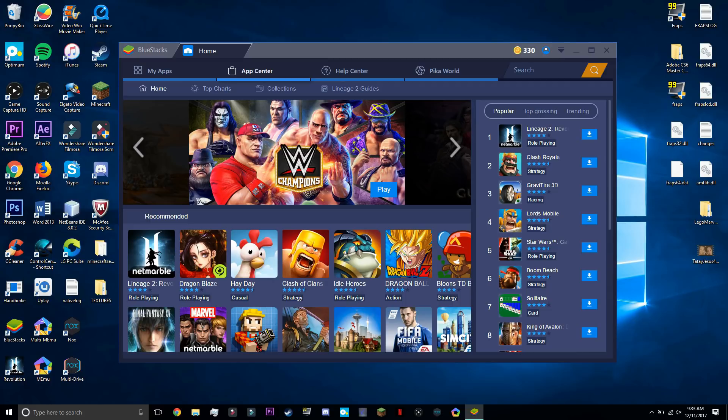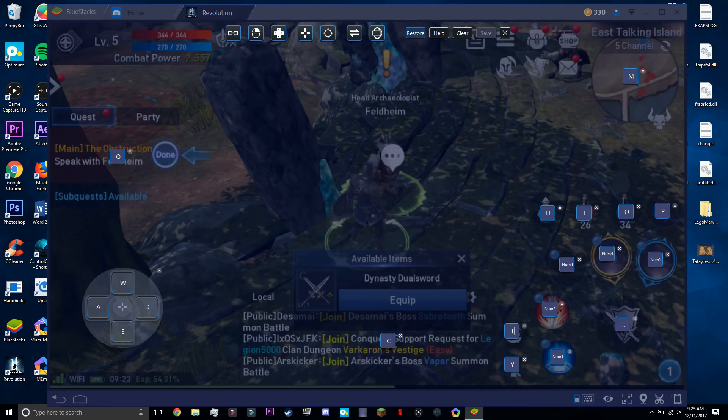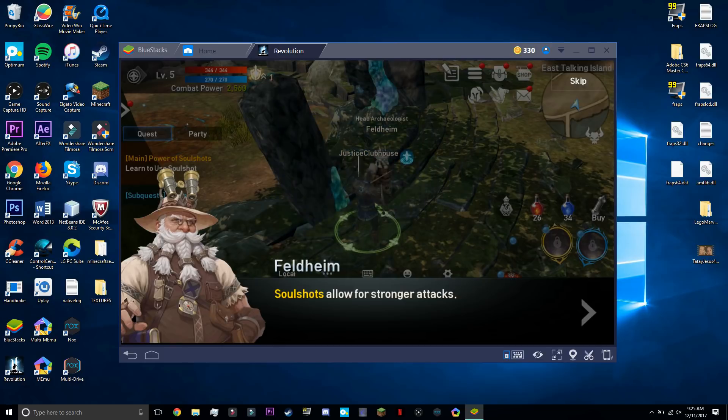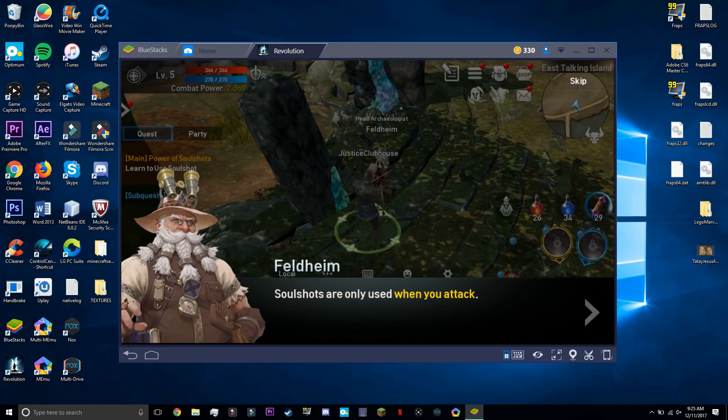Moving into the gameplay on Bluestacks — the key mapping is easy. Once you hit the key map button at the bottom, it actually has everything laid out for you: your WASD movement, your main moves, all the special stuff. You just replace keys if you want to customize, or leave it at default. The lag is similar to the other emulators, but that's based on our computer. The quality — resolution and frame rate — is pretty crisp as well. Across all three, they're all pretty much the same in terms of gameplay quality.